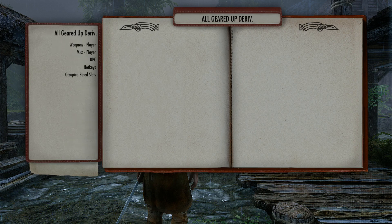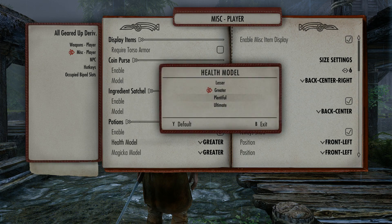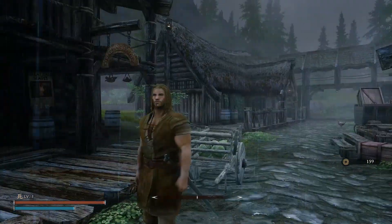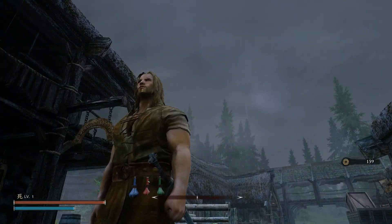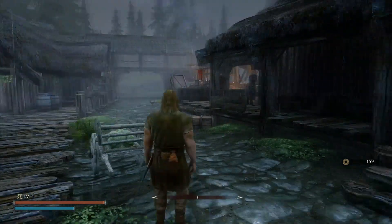Here's something else you can do — you can change the potion models. I'll go back to the MCM under Gear It Up, Miscellaneous Player, and change the potions from greater all the way to ultimate. The models will change, but they scale so they don't grow too big even though ultimate potions are larger.